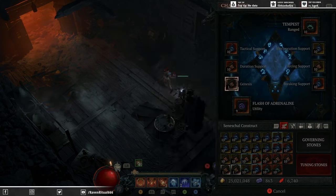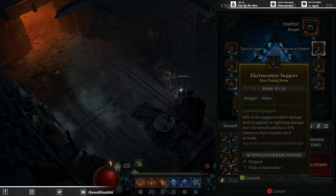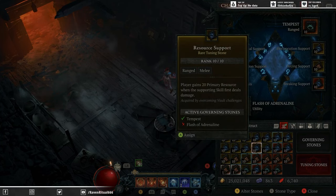Over to our Seneschal Construct. We are using Flash of Adrenaline with Genesis, Duration support, and Tactical support — we get that nearly 50% damage bonus up all the time. We have swapped over to Tempest, still using Electrocution support. Our Seneschal Construct is applying so many stuns when combined with Arcing support, so we get that damage from control up so much of the time. Finally, we are running Breaking support as it's applying an extra form of Vulnerable, since the only Vulnerable we have is from our two charges of Frost Nova. If you are having mana regen problems and want to run Conceited instead of Control, you could swap out Electrocution support and run Resource support instead to cast more Blizzards more consistently.